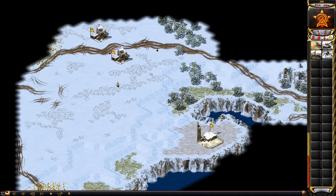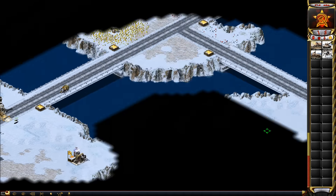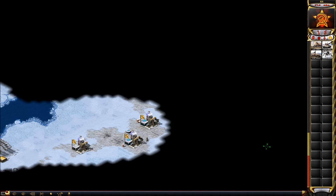Your miners are going to be farther away from your war factory and your MCV. So you're going to build your miners, your war factory, or your MCV — either one of the three is going to be away from the other two. So it runs into a problem.